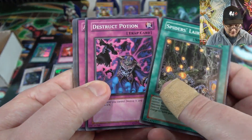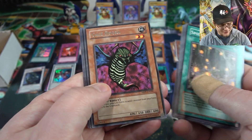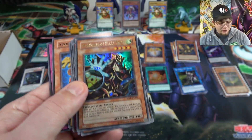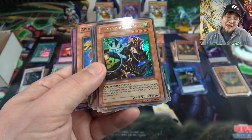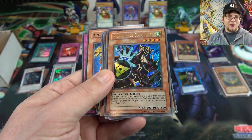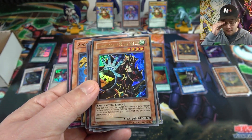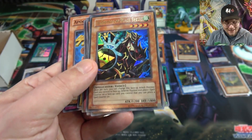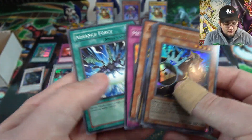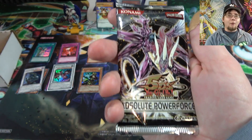Continuing with more Absolute Power Force packs — we have Gellenduo, which has some fun combo potential, and then another holo: Alchemist of Black Spells. Cool-looking card; it involves spell counters. I always wonder if spell counter cards might become useful again — there's supposed to be a Magician structure deck coming in Japan, so maybe those cards will get support. It's been reprinted too, but it's still an awesome-looking pull.